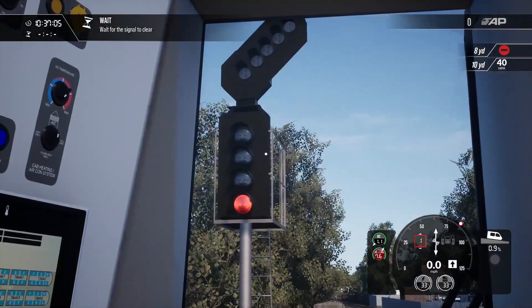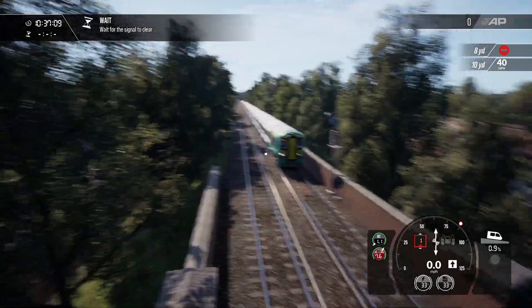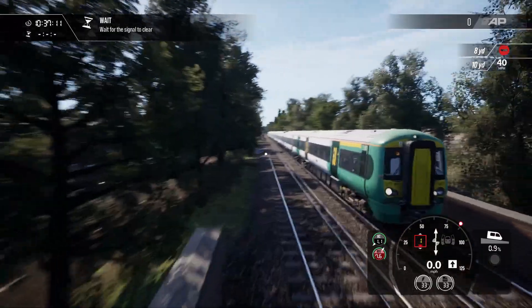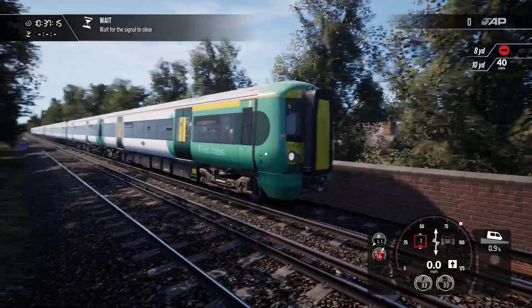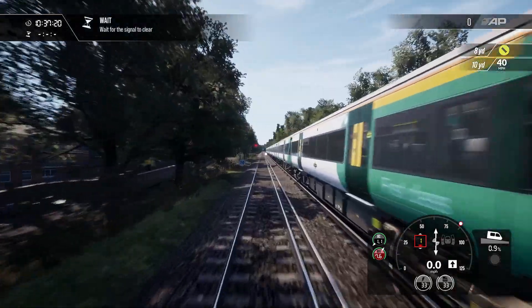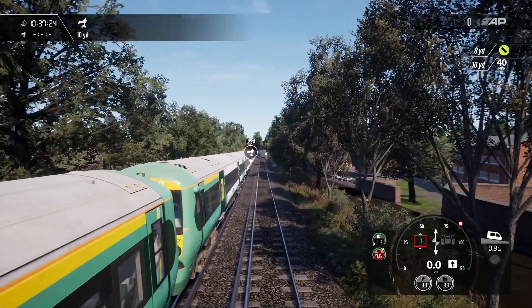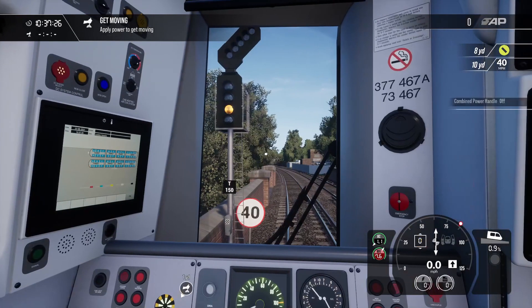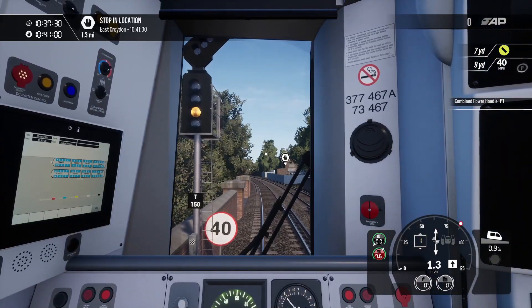So if it wouldn't mind clearing any time soon. Let's jump outside and get a nice shot of this 377. It's beautiful. We are an 8 car unit by the looks of it, and there we go. Looks like we've got the single yellow so we'll proceed with caution.